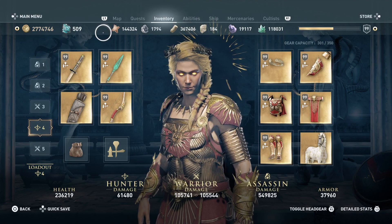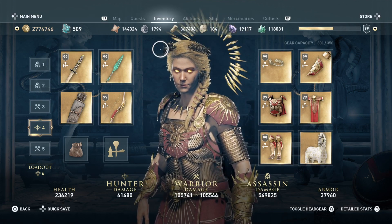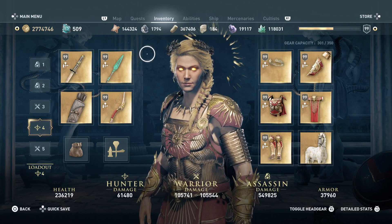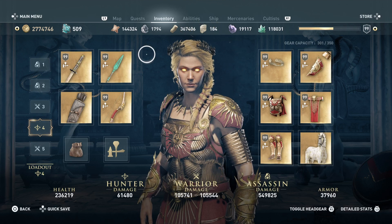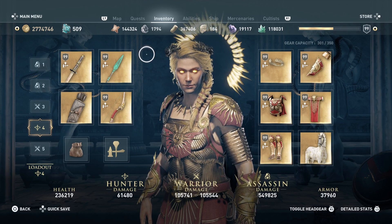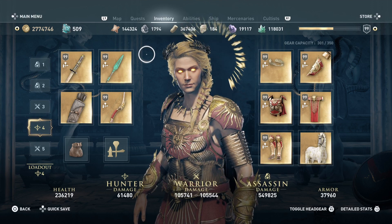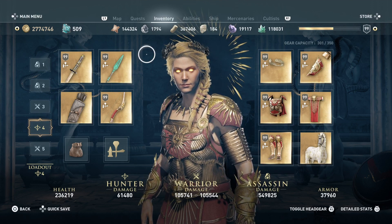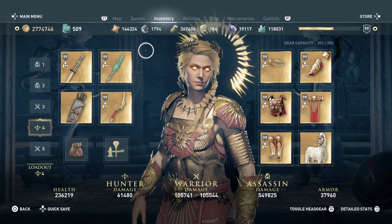Here we go with a build that a lot of you are asking for. I used the Helios Set for this, and it's basically just a Heavy Warrior damage build. It uses a couple of pieces from the Fate of Atlantis DLC, and also a couple of pieces that you find in the Blacksmith's area — the legendary pieces that we found. I'll show you what's going on.